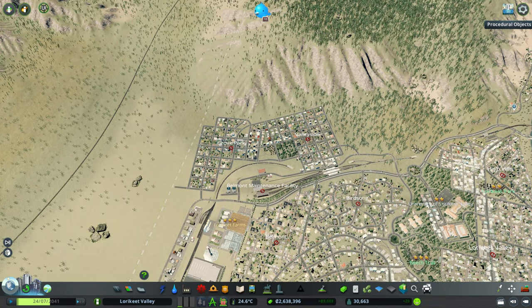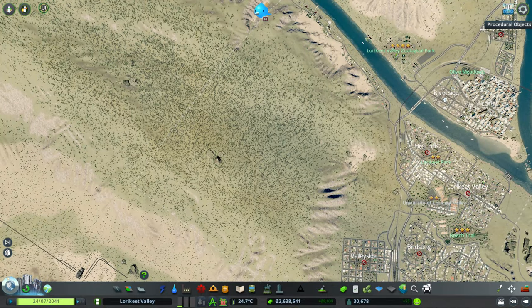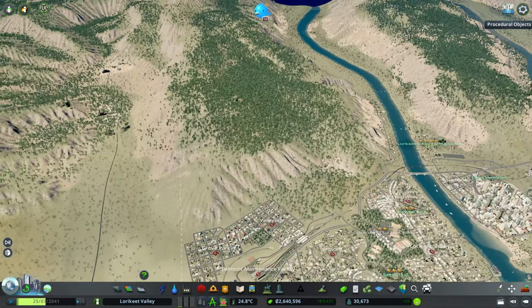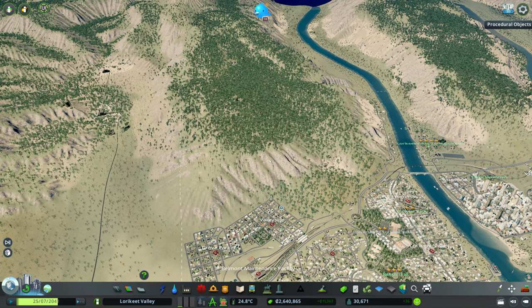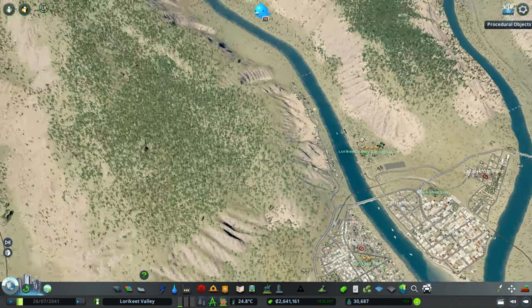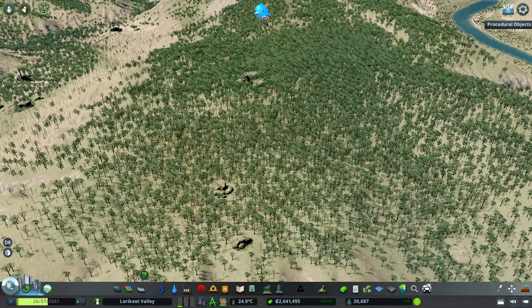At the end of the last episode, we also unlocked a new tile, which is sort of this tile here on top of this sort of hill slash mountain plateau. And today, we're going to be building a new industry area to serve that. As you can see, we've got a lot of trees — we have forest resource — so we're going to build our forestry industry up here.